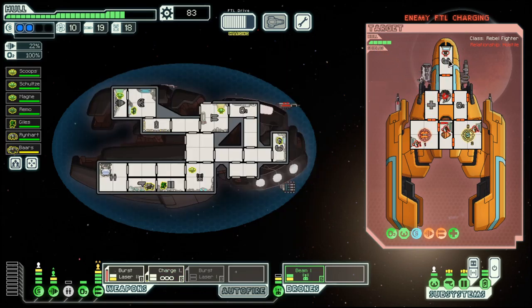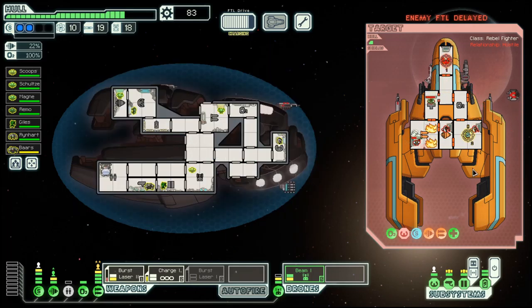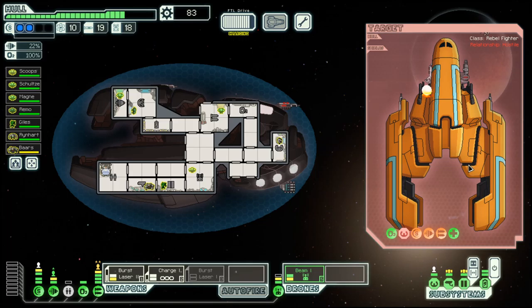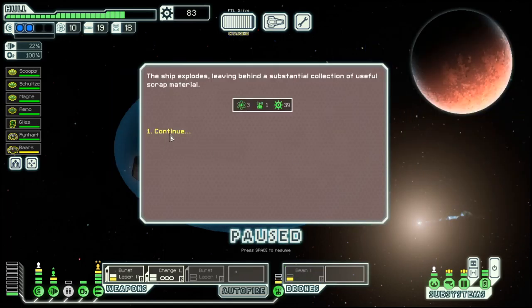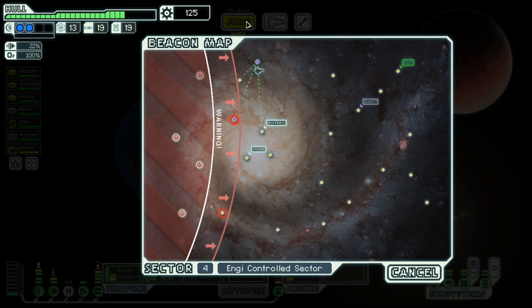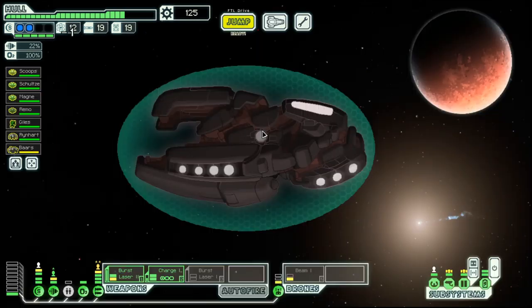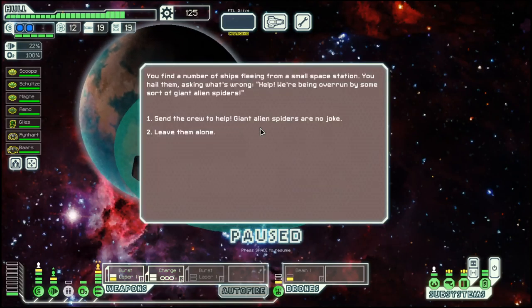Nice. No surrender for you. We get scrap, and then we move to the distress, which hopefully is a distress and not a giant spider.